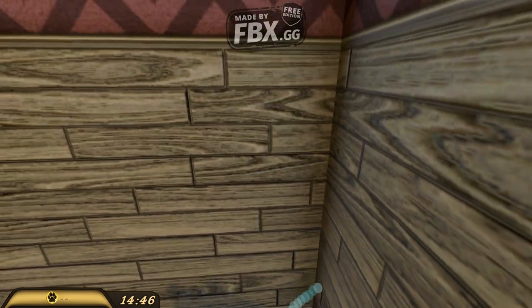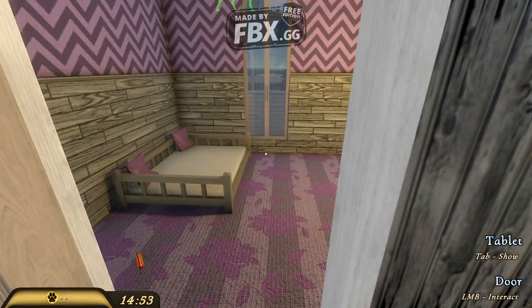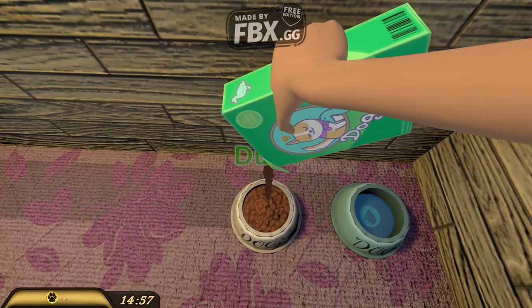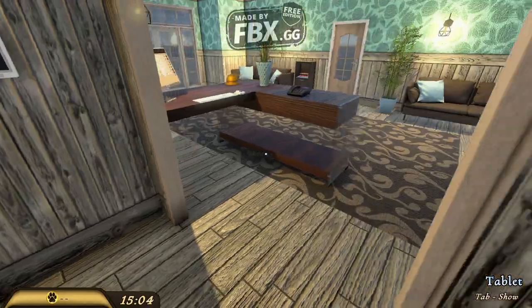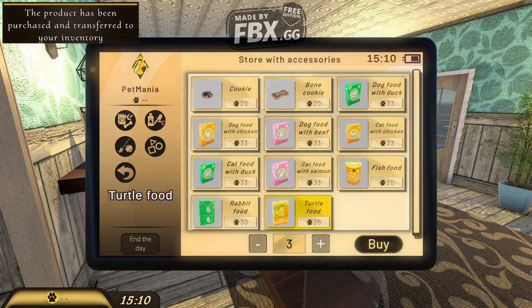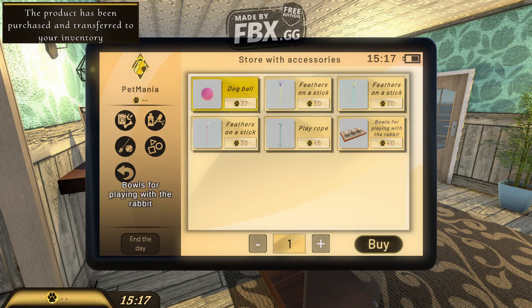Let's buy the food for the animals. This game is different from others because it just fills your inventory and you can go straight to wherever you want and place food without needing a specific inventory space. The moment you buy it, you can use it. Let's go to the shop — rabbit food right there and turtle food. You need to buy them individually. Also grab a dog ball just in case.